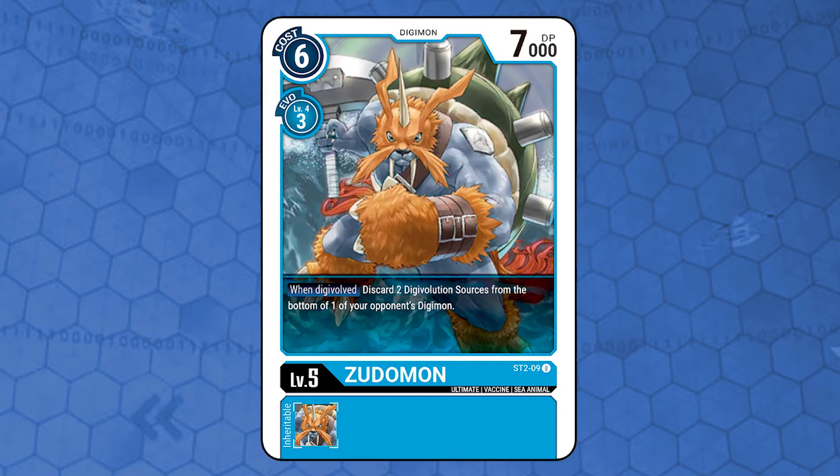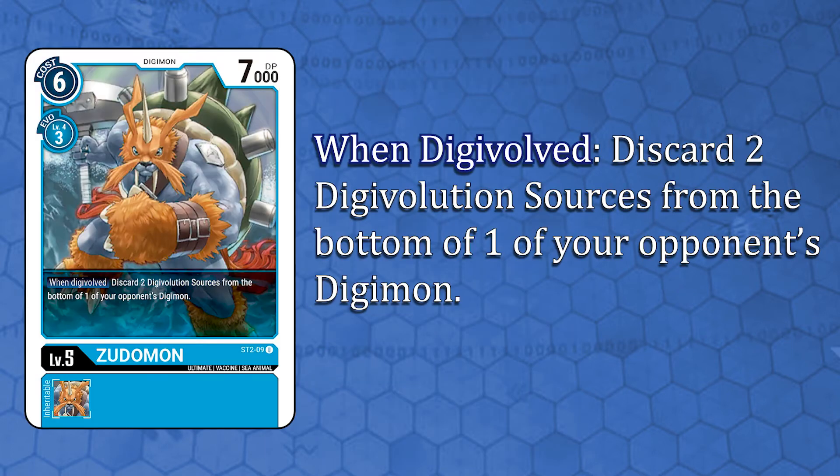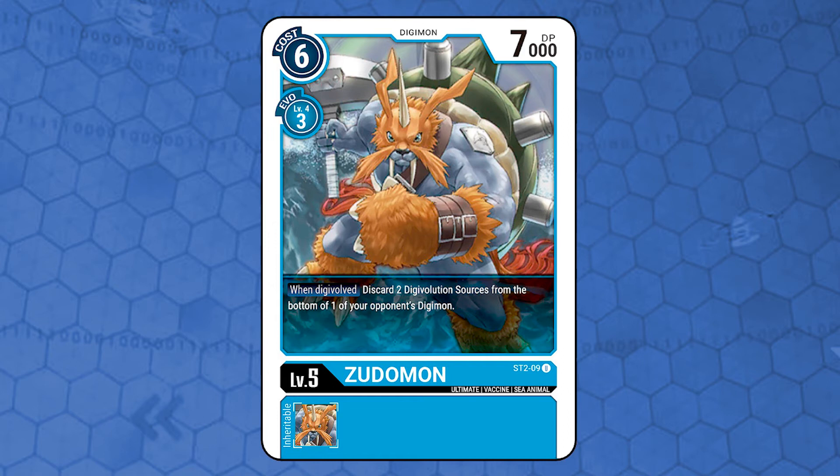Zudomon. Level 5, vaccine attribute, sea animal type, 7000 DP, costs 6 memory to play from hand and 3 to Digivolve, requiring a level 4 blue Digimon. It has one regular effect: when Digivolving, discard 2 Digivolution sources from the bottom of one of your opponent's Digimon. Pretty good Digivolve effect — it gets rid of 2 Digivolution sources at the same time, breaking even more the opponent's inheritable effects.